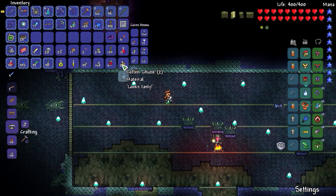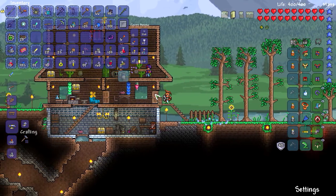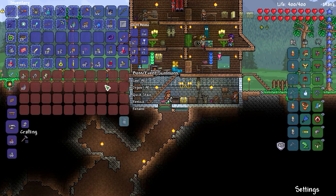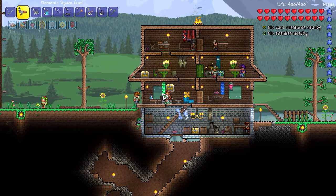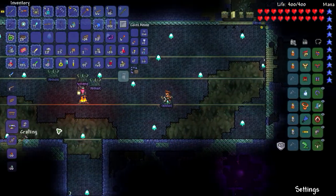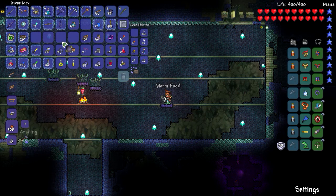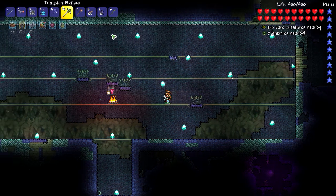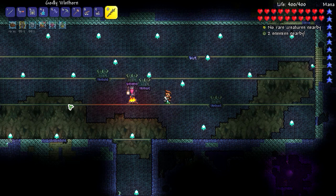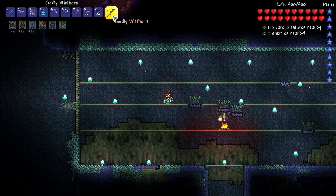We have enough Rotten Chunks to spawn him again. What do we need? I need Rotten Chunks and some Vile Powder. We need 15 and 30 Rotten Chunks — I only have 20, so we're only going to be able to do it one more time. It's a shame. Oh, I got the Vile Thorn too — apparently that could be really good for the Eater of Worlds too. It doesn't seem to go very far, but it's godly.